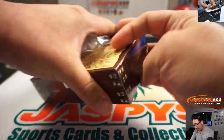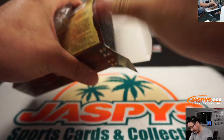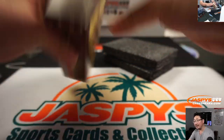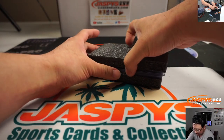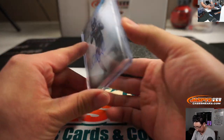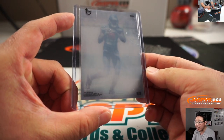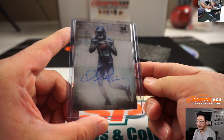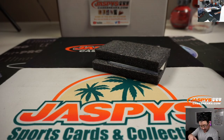Two autographs in every box, back when Topps did football — I kind of missed that. Supreme football was fantastic. Let's get the two autographs out of the way first. That is Paul Richardson — the text is really small on the bottom left, but that's Paul Richardson. Seahawks going to Last Spot Mojo, right? Yeah, John Zadaro with Paul Richardson.